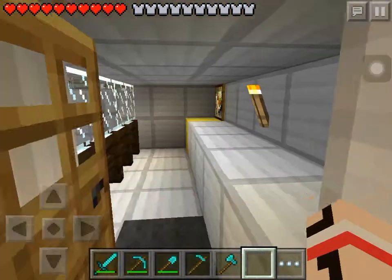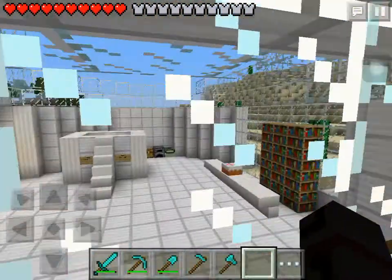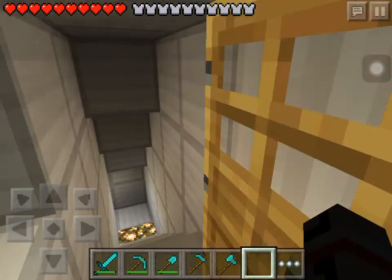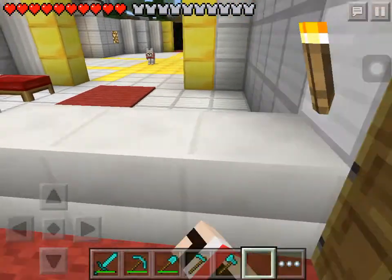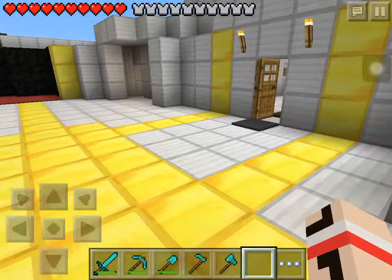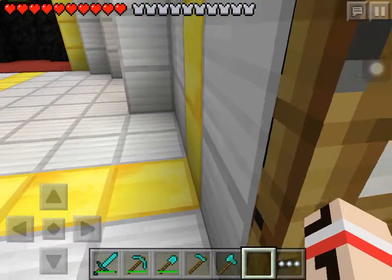This is the observation deck, and this is on the iPad version, so there's no iron doors and stuff like that. I added some stuff. Here's Travis jumping around. Here's the two beds.